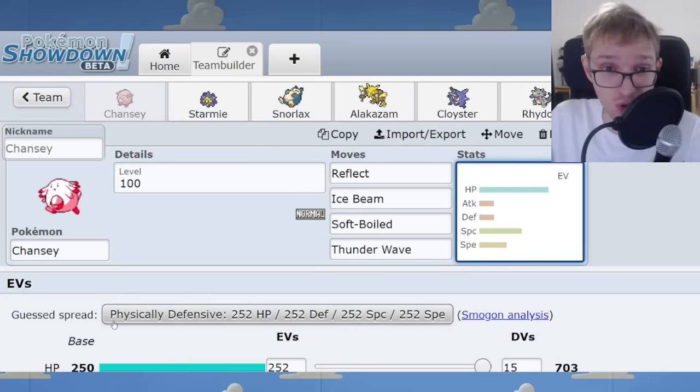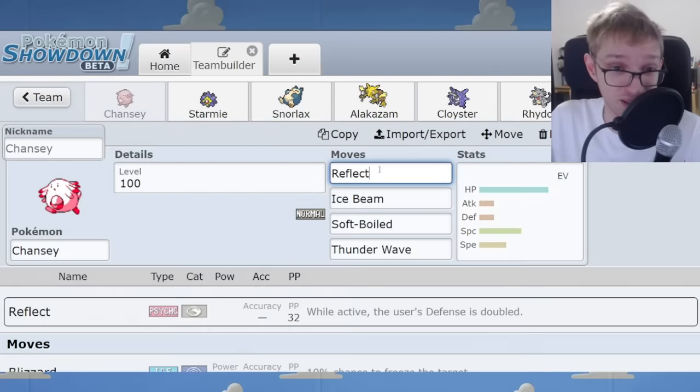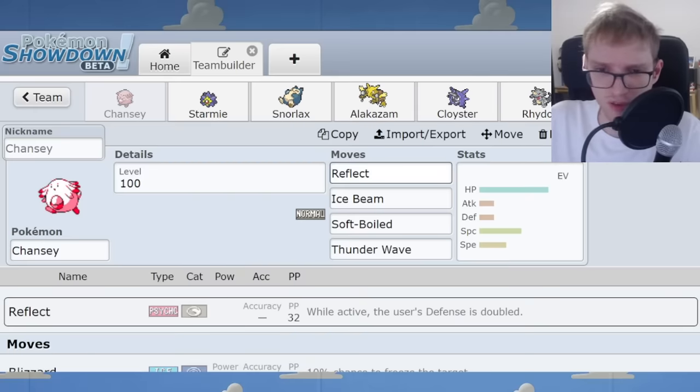Chansey isn't just a special wall in Gen 1 — it can also be a physical wall if it's using Reflect. In Gen 1, Reflect works very differently than it does later. It is not a screen that fades after 5 turns supporting your entire team. Rather, Reflect doubles the user's defense and it's a buff that stays there until you switch out — permanent until you switch out. Very useful when Chansey is up against enemies like Tauros, Snorlax, and Rhydon — physical attackers.